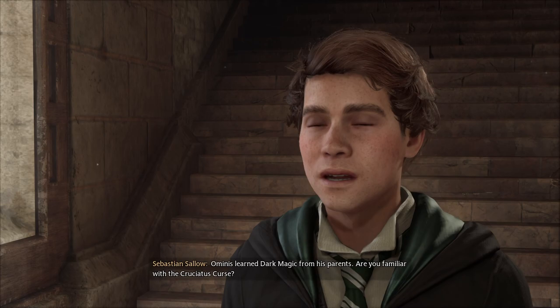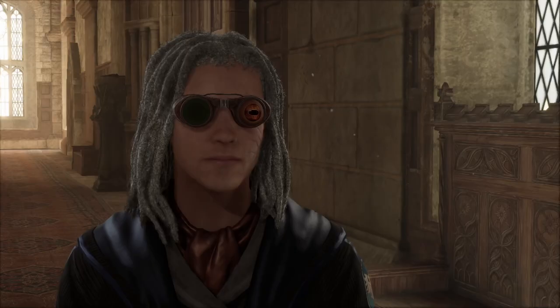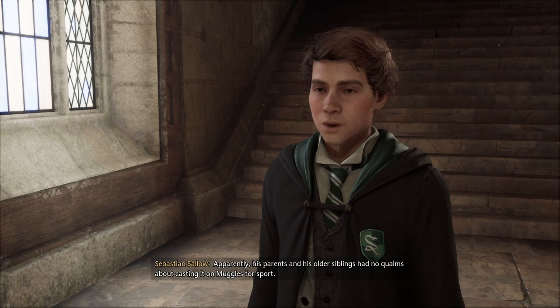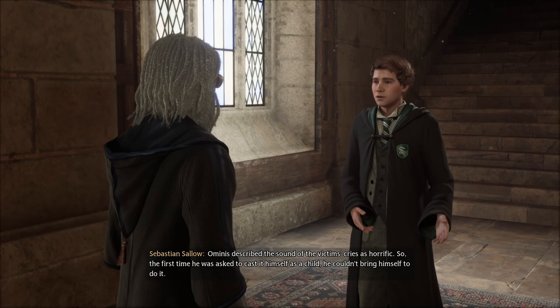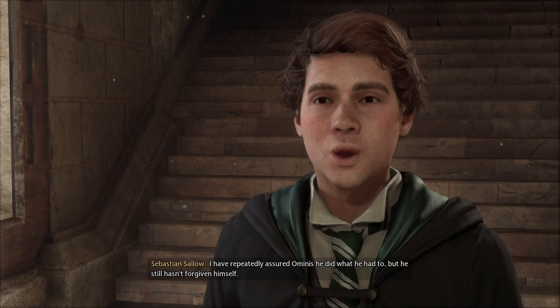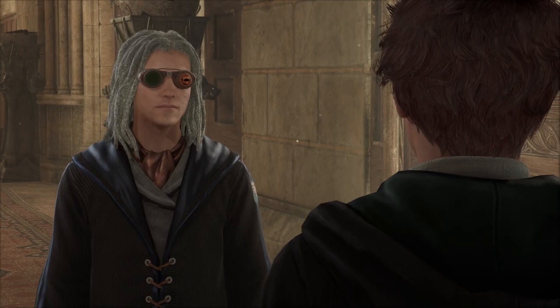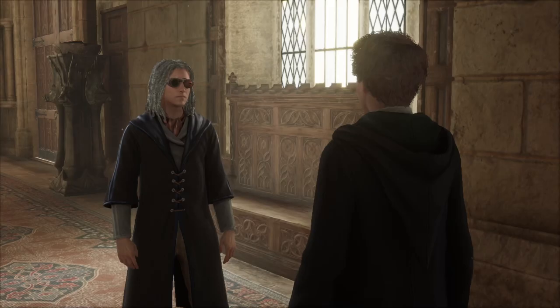I'd like to know more. Sebastian explains that Ominous learned dark magic from his parents. Are you familiar with the Cruciatus Curse — Crucio? Also known as the Torture Curse, it inflicts excruciating pain on the victim. Apparently his parents and older siblings had no qualms about casting it on Muggles for sport. The first time he was asked to cast it himself as a child, he couldn't bring himself to do it. As punishment, his family cast it on him. The anguish was so bad that when asked again, he relented. Ominous still hasn't forgiven himself. Yeah — he definitely had no choice. Messed up family.